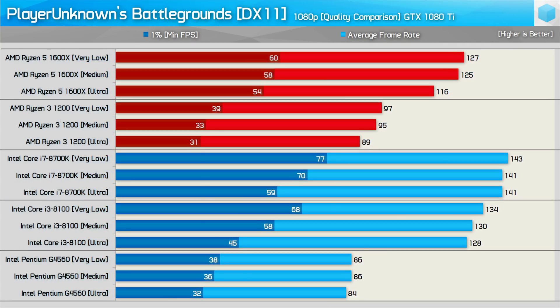Looking at how the various quality presets impact CPU performance, we find quite a large variation in the 1% low results for 8th gen core processors such as the 8700K and 8100. Interestingly, the very low preset provided a much smoother experience compared to ultra for 8th gen Intel Core processors. The dual-core Pentium G4560 created such an extreme CPU bottleneck that changing the quality settings didn't really have much of an impact on performance. The 1% low results for the Ryzen CPUs weren't impacted significantly either — for the most part, the difference between the low and medium quality settings was almost non-existent.